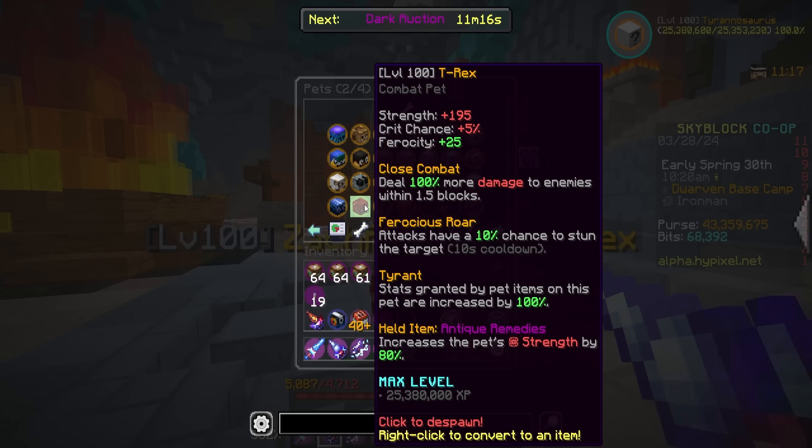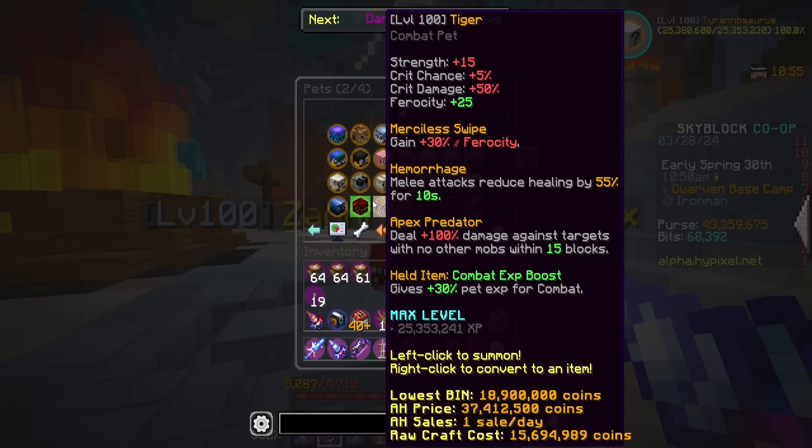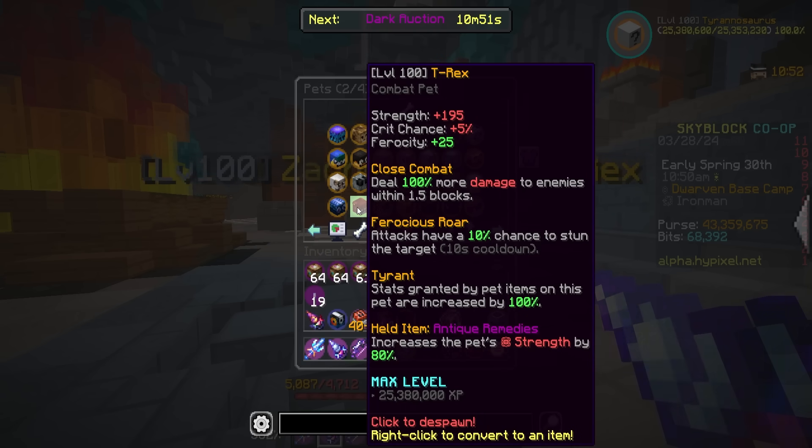You get 5% crit chance, 25 ferocity, deal 100% more damage to enemies within 1.5 blocks — if you get up close and personal you're doing a ton of damage. Attacks have a 10% chance to stun the target on a 10-second cooldown, which is honestly an underrated perk. Overall a really good combat pet — excited to see the uses and if it's better than certain things.